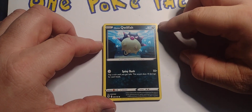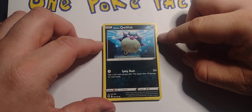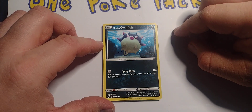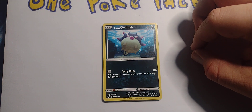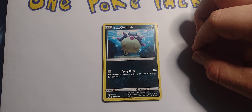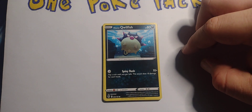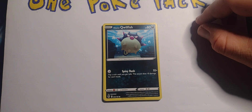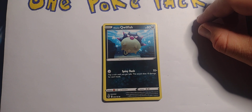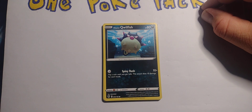We got another Hisuian Qwilfish — dark type, 80 hit points, basic. Spiny Rush: flip a coin until you get tails, this attack does 10 damage for each heads. Weakness to fighting but retreats for two energy.